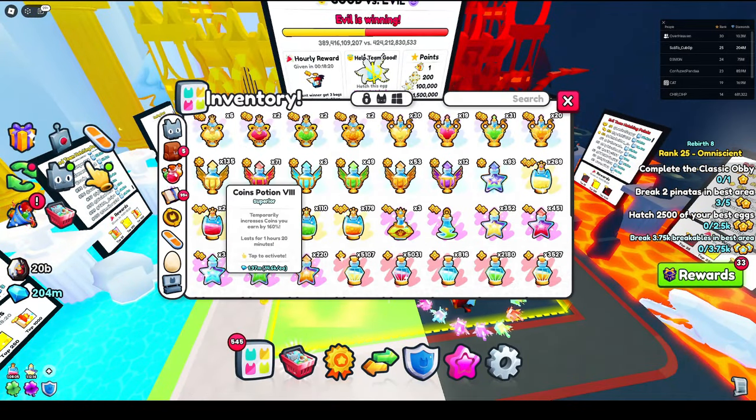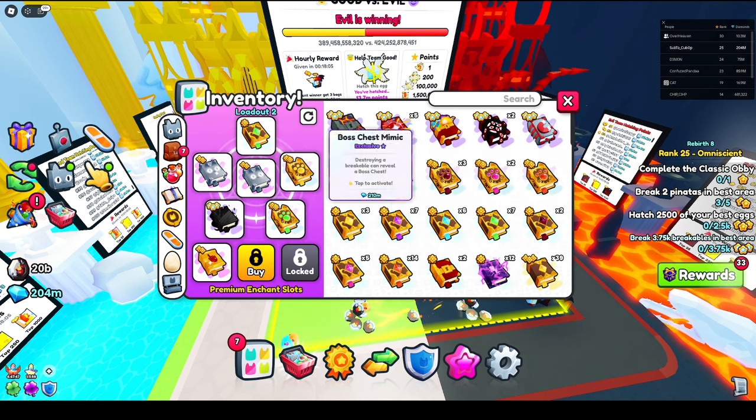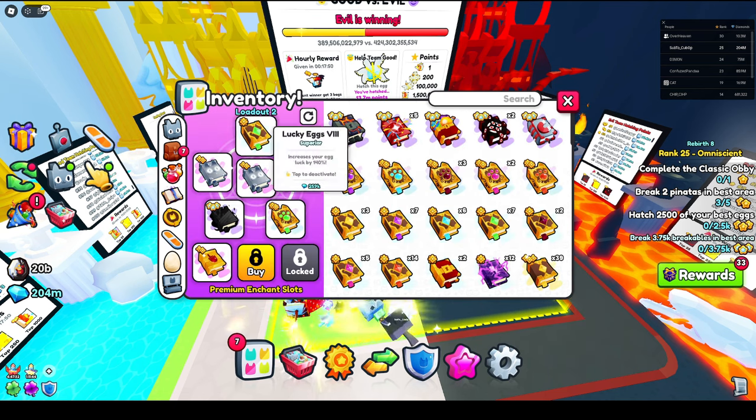For potions, you pretty much want to do the damage ones and the treasure hunter — at least those most important ones. You also want to go to the enchant loadout.